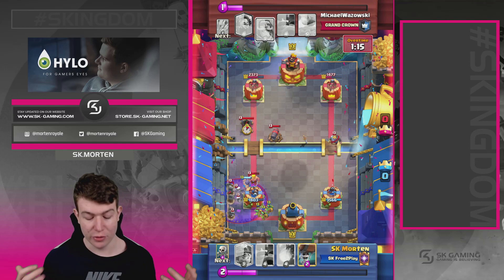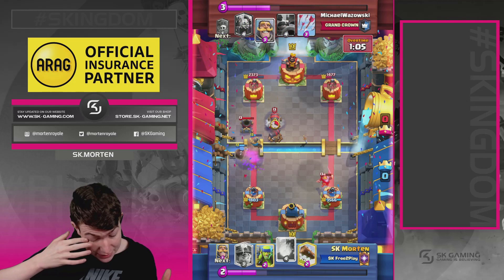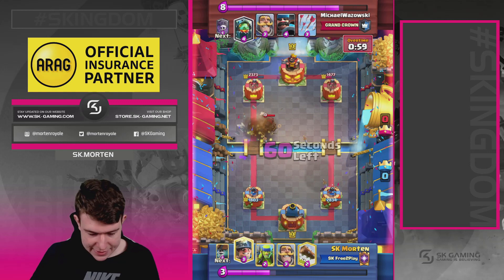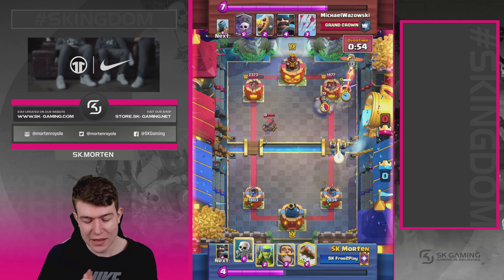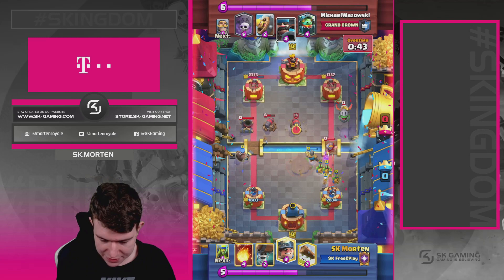Going in with a defensive Wall Breaker here — I knew he hadn't used his Arrows on the right side, so he has no direct spell to kill the Spear Goblins. I try to Fireball the Cannon Cart because it's really annoying. I keep up pressure with the Miner and Wall Breakers because he still needs to use his Arrows. He drops his Mortar, which is annoying with the Cannon Cart still there, so I go Miner, Log on the Mortar, then another Miner, Fireball.